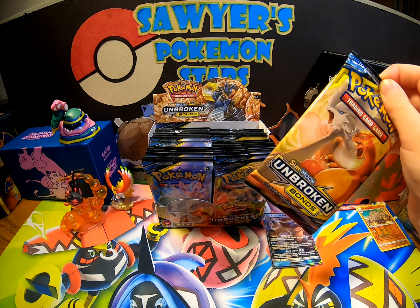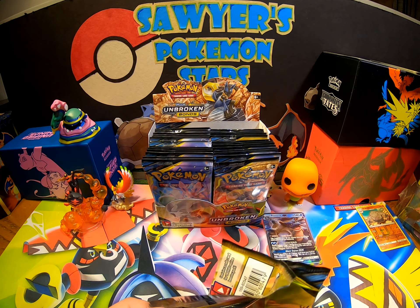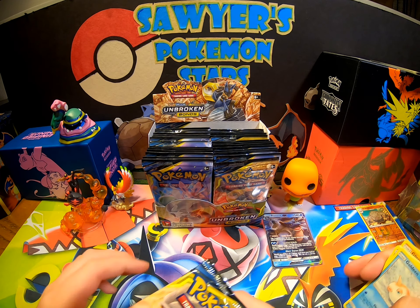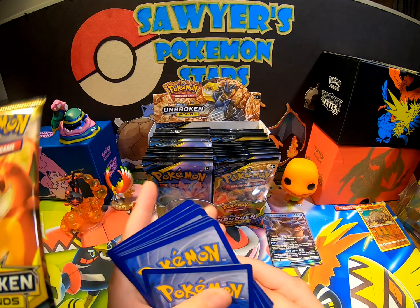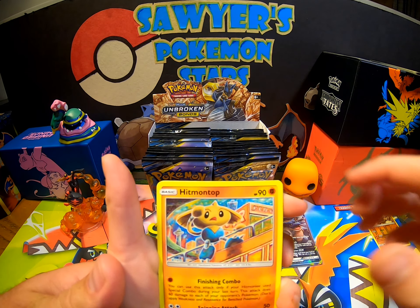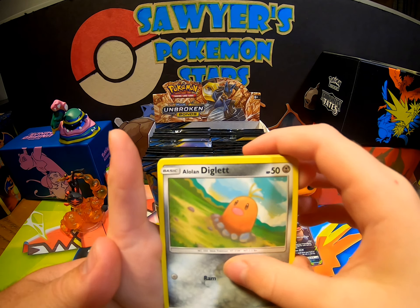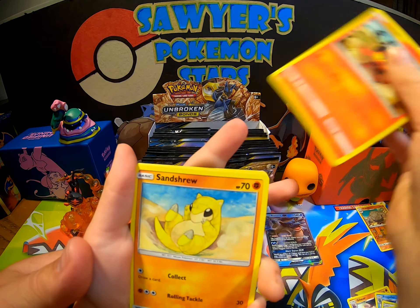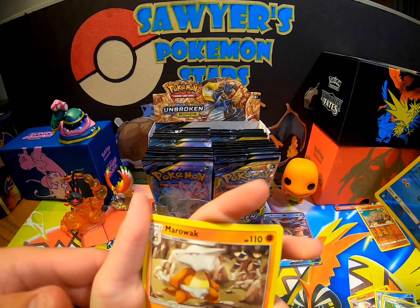This is pack number six. Charizard and Reshiram would be a good one to get. Lightning Energy, Hitmontop, Gligar, Croconaw, Goldeen, Alolan Diglett, Slowpoke sitting in a bath, Litten, Sandshrew, reverse Slowpoke sitting in the bath, and a Marowak.